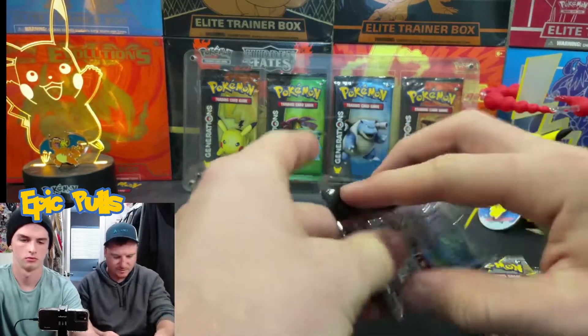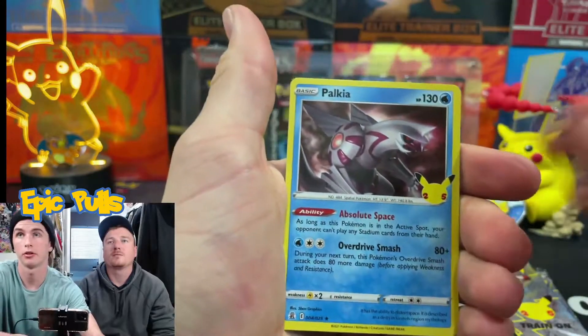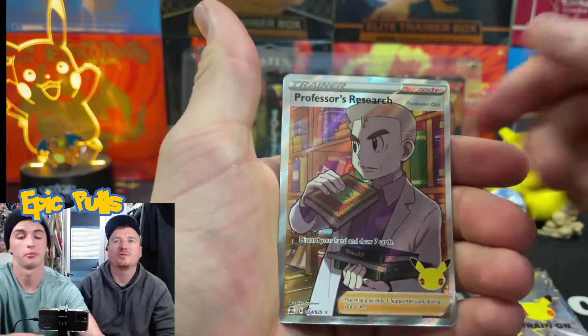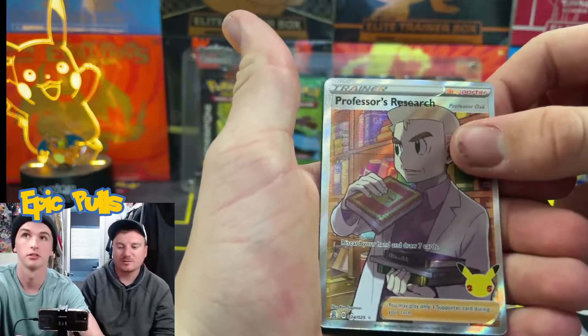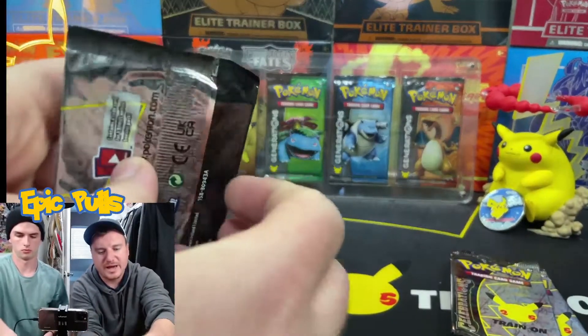Second pack of Celebrations — let's see what we can pull. We got a Lugia, a Reshiram, a Palkia, and a Professor's Research. Not too bad — a nice little full art pull right there.